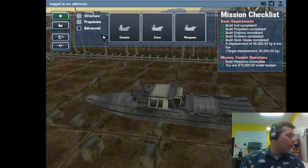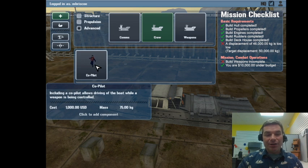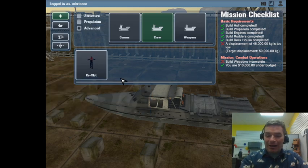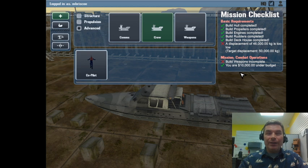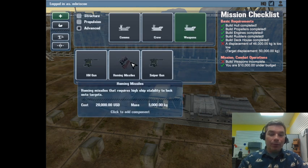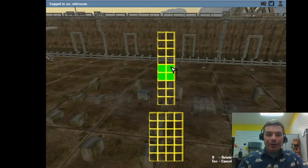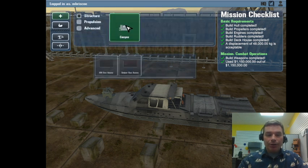Now let's look at weapons - the cool stuff is always under advanced. We can add comms to see where things are, and add a crew member for only 1,000 dollars that allows us to drive and shoot simultaneously. If you have a co-pilot nearby, have one person work the mouse and one work the keyboard. We can't afford homing missiles, so we can only afford one basic weapon.